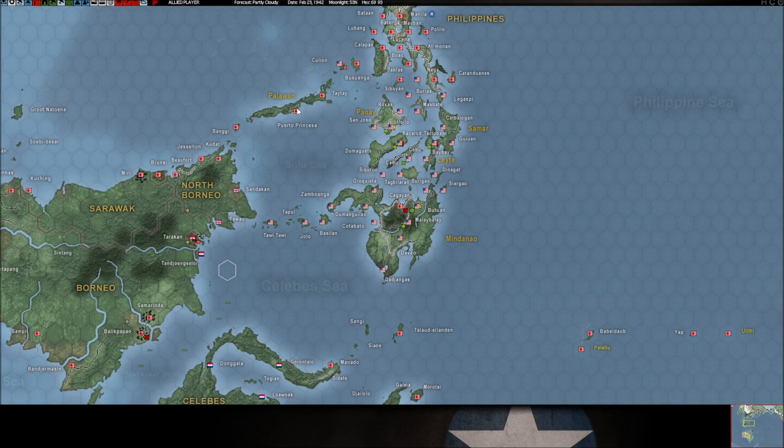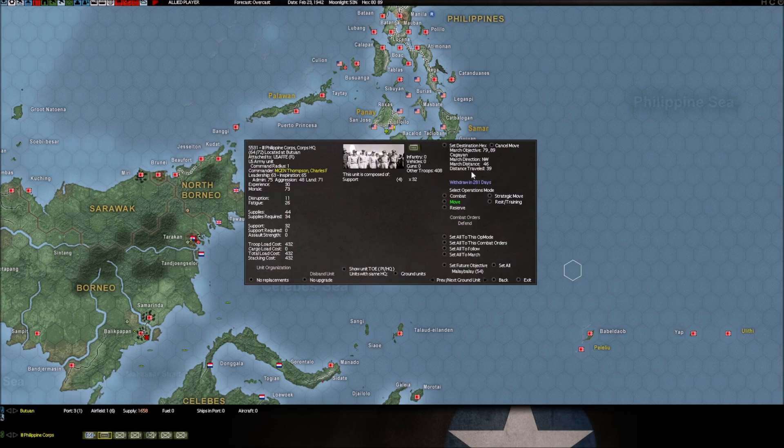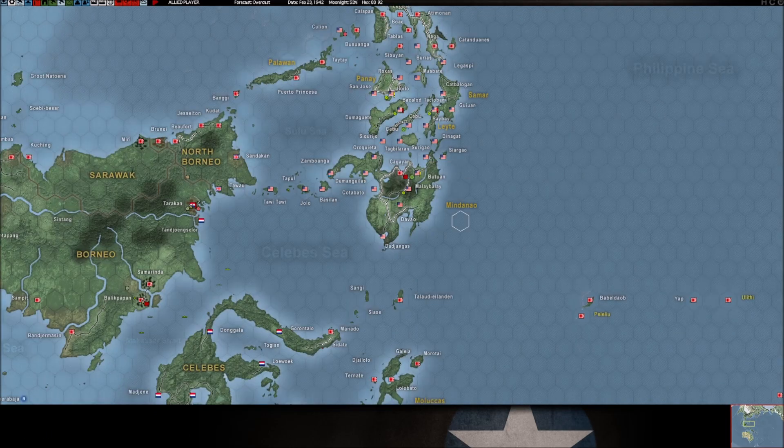In the Philippines, he's grabbing some more bases on the islands, which is fine. The killers of Cagayan are still not into the next hex yet — I don't really understand why. He keeps bombing us and slowing us down there. We're slowly working our way back to Cagayan.